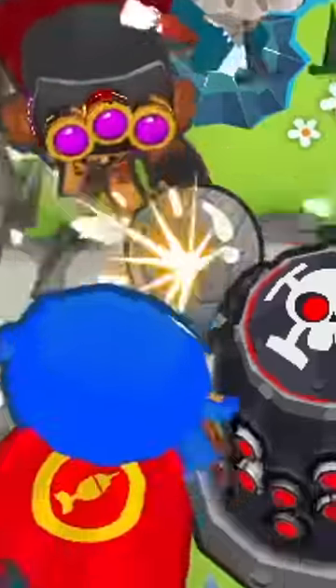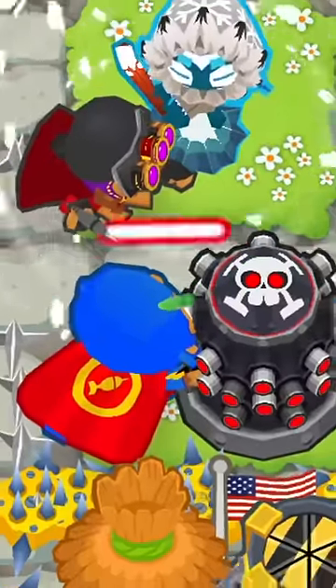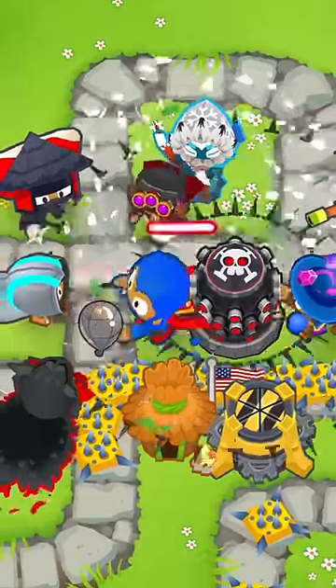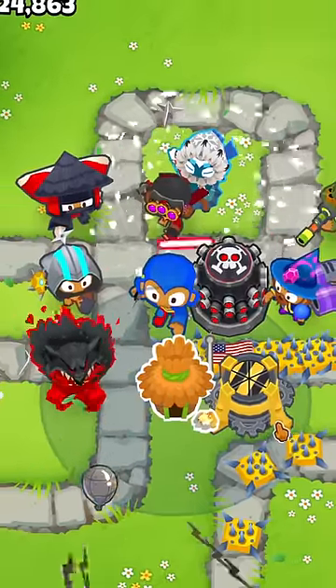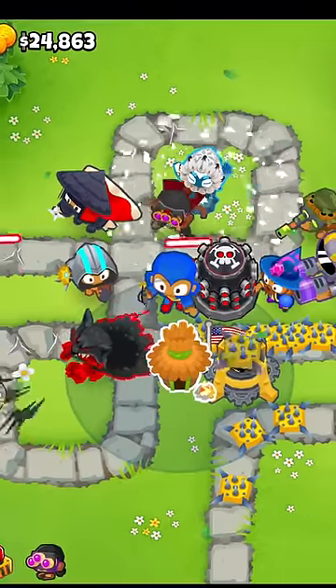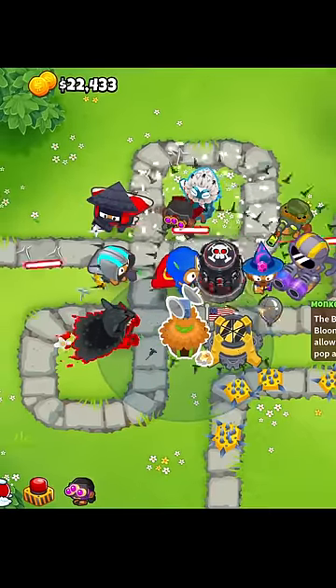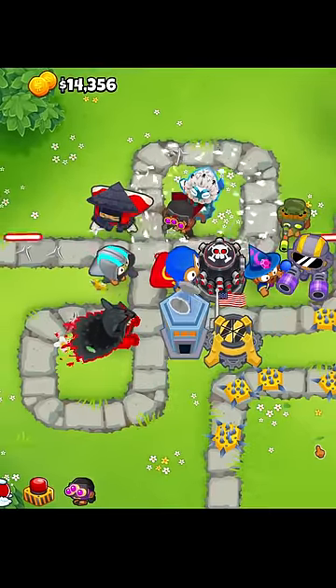Lead Bloons are one of the biggest issues in Bloons Tower Defense 6. They're almost impossible to pop. So there's only one answer to actually get them destroyed. You have to get a village and upgrade it all the way up to 3rd tier middle path. That's an MIB, Monkey Intelligence Bureau, and that will finally allow you to pop Lead Bloons.